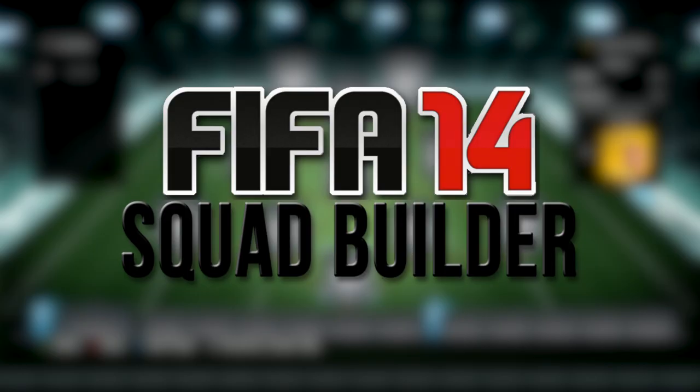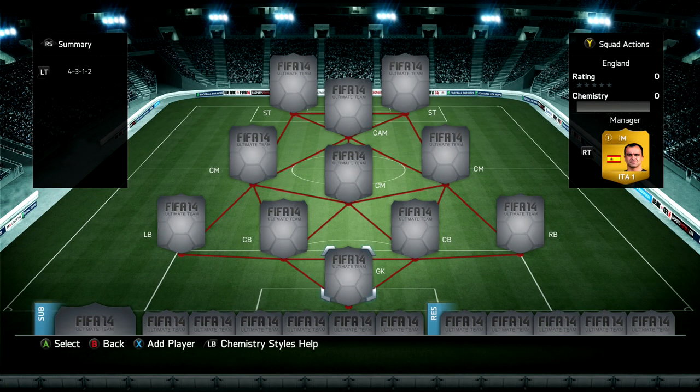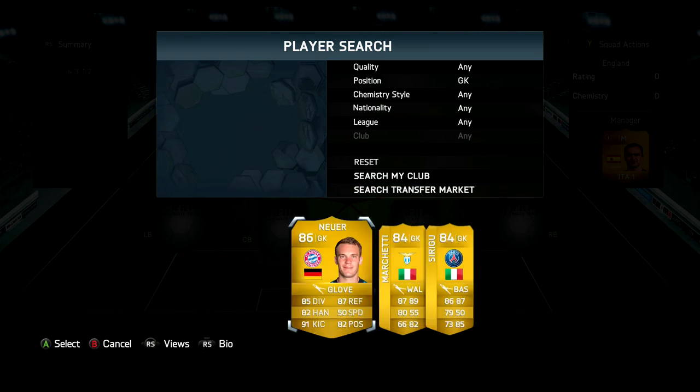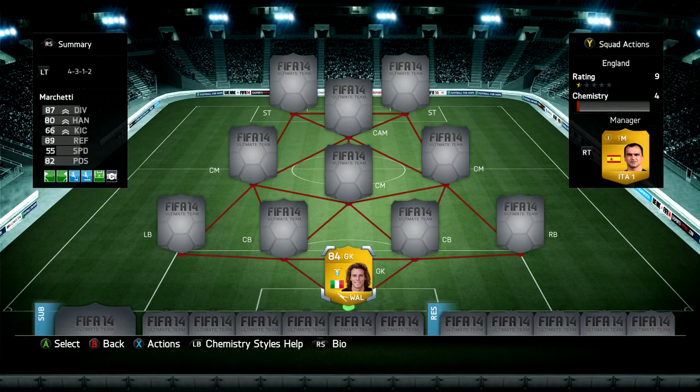Hey, what's going on guys, it is last year and welcome to another legend squad builder here on FIFA 14 Ultimate Team. First off, if you guys are looking to buy any coins, be sure to check out UT Coin Traders - links are down below in the description. Today my squad is going to be a 4312 and I'm going to give you a disclaimer: I really struggled with this team, whereas a lot of the teams I've been using recently have been pretty good for me.